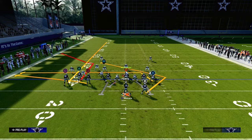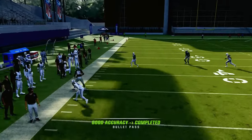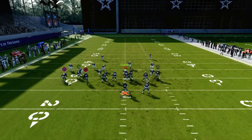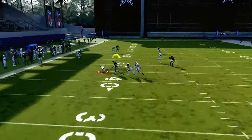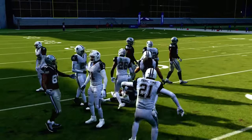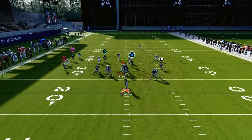I recommend 85 or even 90 route running if possible. This corner is still going to get bagged because Stephon Gilmore is probably the best corner in the game, so man coverage is not looking so great. But zone coverage is going to be an absolute laser. If they truly run man coverage and press you, the running back is going to be open. You're going to have the running back and the tight end in man coverage situations.